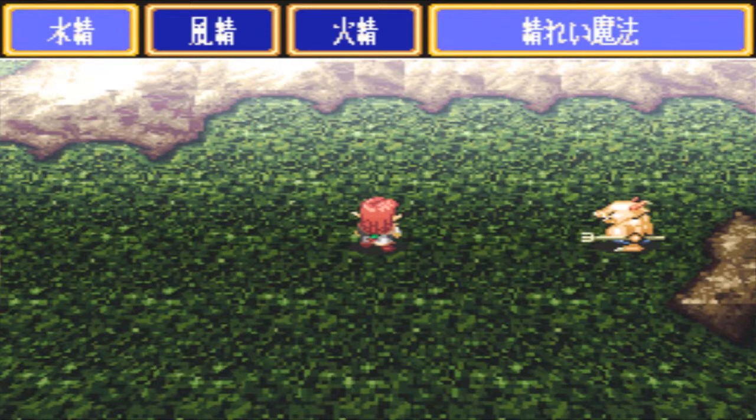She has three magic types: water, wind, and fire. Water I think is used to heal HP, so she can do healing as well. Wind is like a fireball for Sophia — it can attack multiple enemies at once.